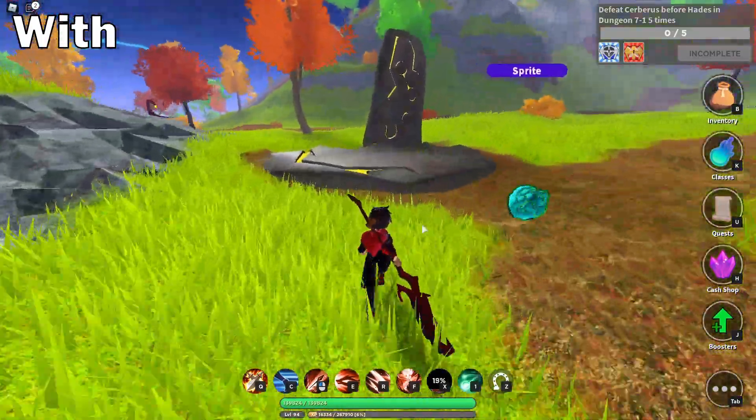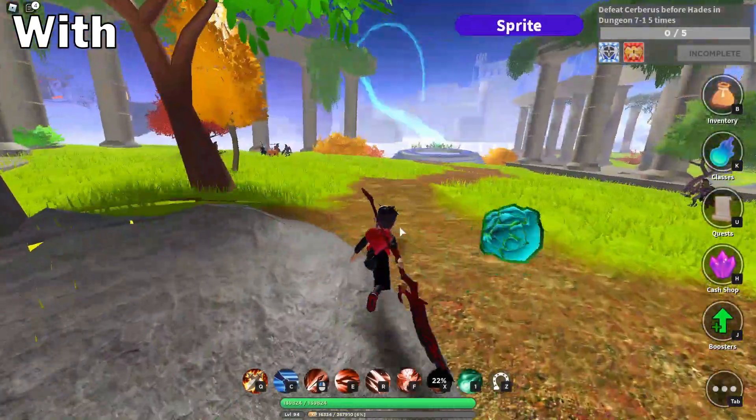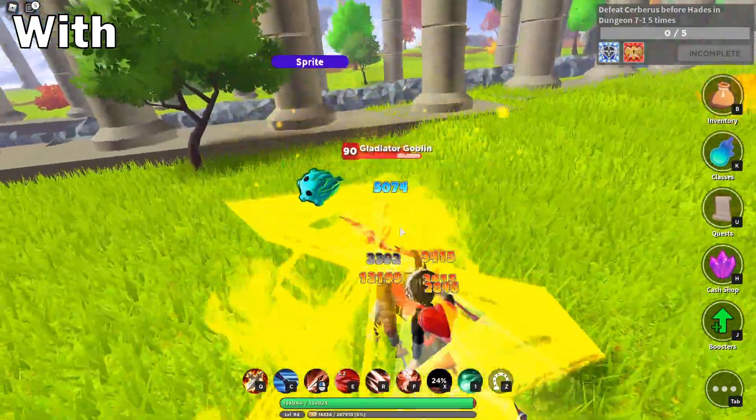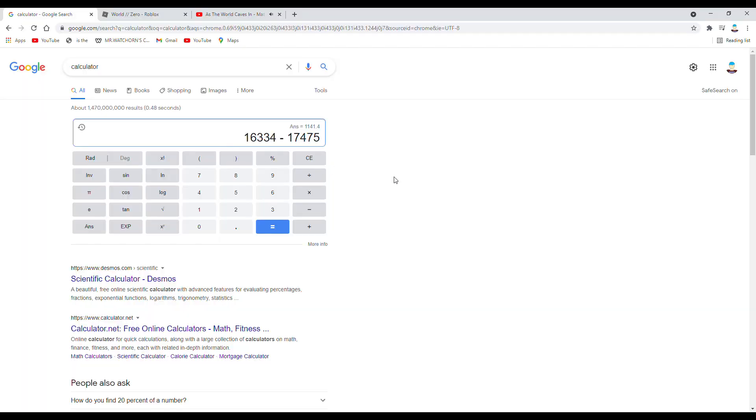Now let's see how much XP I gain from killing the same mob. I need to go to Frontier and kill the gladiator goblin right here. Let's see how much XP we gain. If I subtract the XP before killing the mob from after, I should get 1,141 XP.